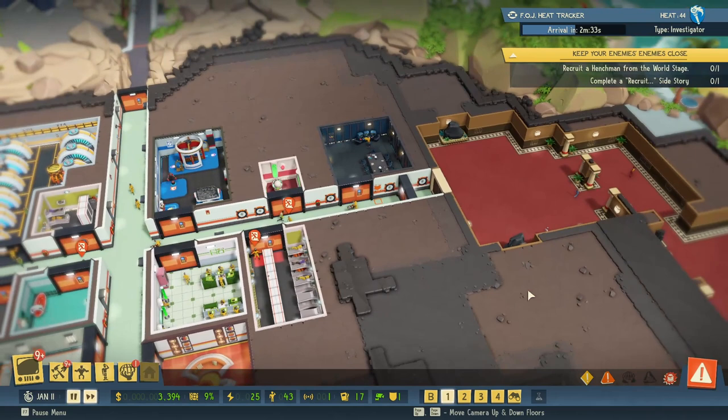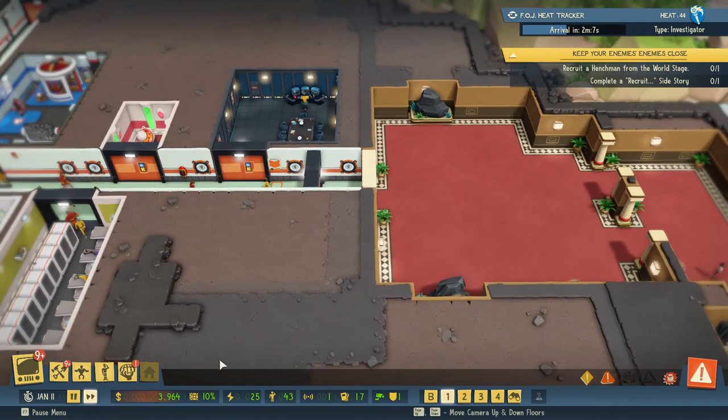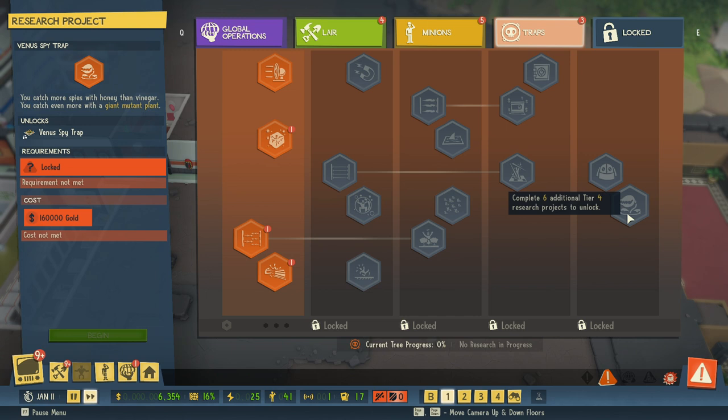I'm not sure what FOJ means, but they're investigators and they come in and get punched by boxing gloves, and it's exciting. There's a lot of other different traps, especially in the research. There is just a ton of traps. This one might be my favorite — it's a literal shark tank. We throw the bad guys in and the sharks eat them. There's also the piranha plant, or the Venus fly trap. And a puppy of death — I don't even know what that is, but I want it.